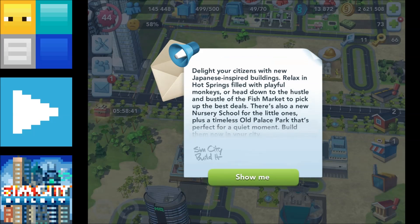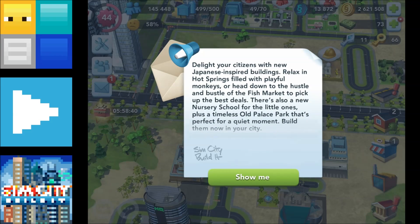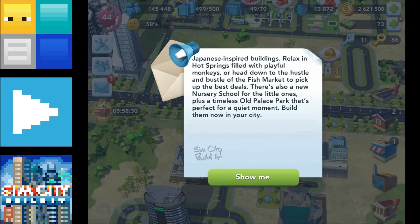Delight your citizens with new Japanese-inspired buildings. Relax in hot springs filled with playful monkeys, or head down to the hustle and bustle of the fish market to pick up the best deals. There's also a new nursery school for the little ones, plus a timeless old palace park that's perfect for a quiet moment. Build them now in your city.